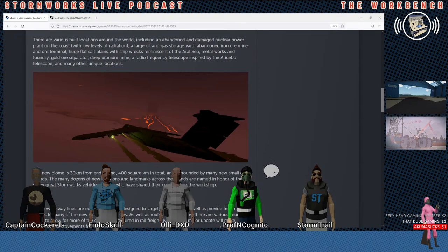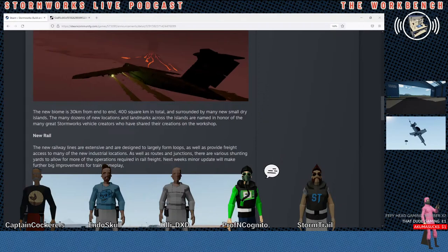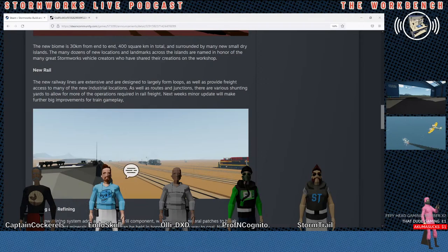I've got a screenshot of a plane with a volcano — not really revealing. That looks like it's in the bottom right corner. Is this weather different, is this special weather, or does it just look like Stormworks weather? Nothing special. I think heat is going to be the big thing — just keeping your engines cool. That sounds cool. That's going to be interesting for trains especially. The new biome is 30 kilometers from end to end, 400 square kilometers in total.